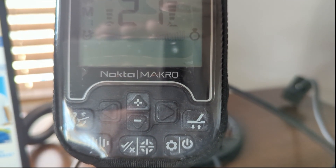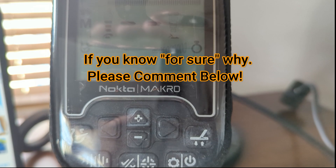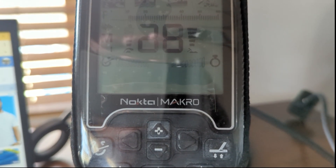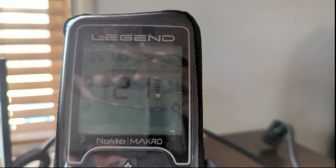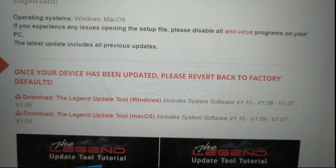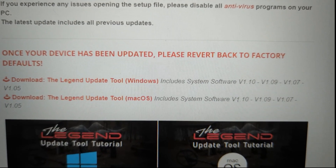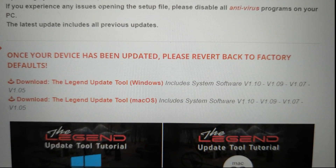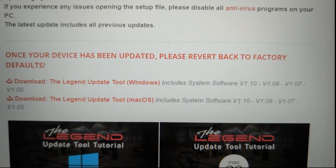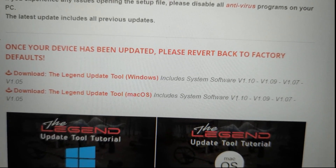I'm not sure why, but I have not heard any reasoning behind resetting back to factory defaults from any Nocto Macro forums, videos, or posts. However, in the Legend section of the Nocto Macro website, in big bold red letters, it says: once your device has been updated, please revert back to factory defaults. I don't know why they don't explain it — maybe there are bugs associated with not going back to factory defaults. It would be nice if Nocto Macro explained why, because I'm curious myself.